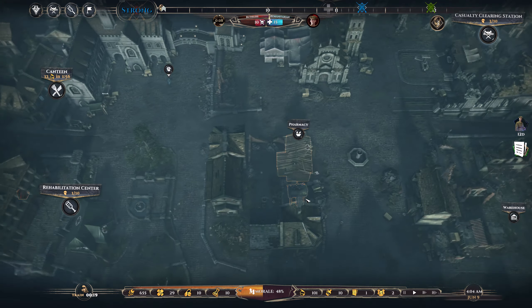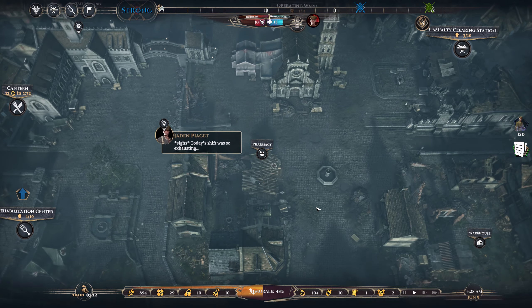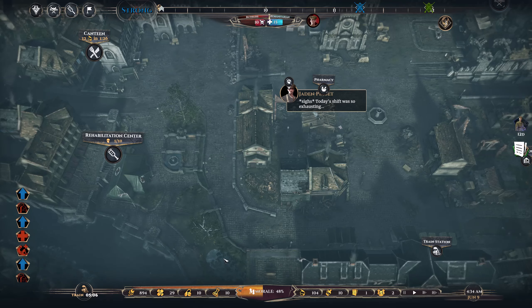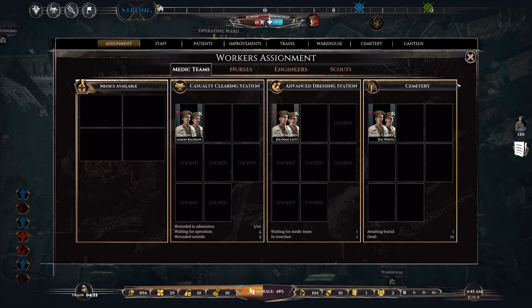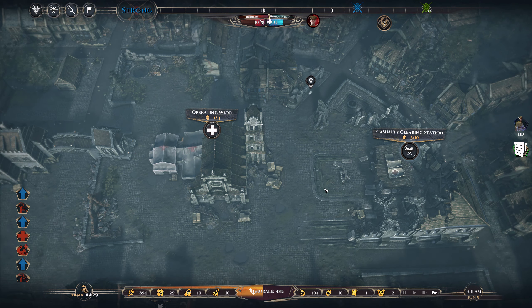Stullery construction is finished. Very nice. Make more surgical supplies. We've got quite a bit of freight, that's good. We could do some more improvements, but we need the drafts. Send him to HQ. Single, no children, former salesman. He has twice been appointed to the firing squad. I think I will need to assign a medic team to the cemetery because we did have a death. We'll need to go and get them to the advanced station.